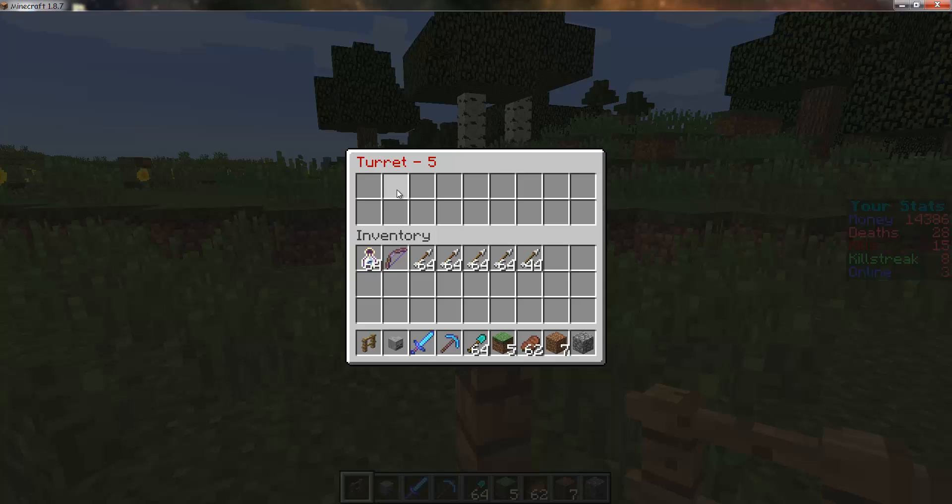Place chests in for adding more ammo capacity, add iron for adding actual ammo, and add gold for increasing the health.